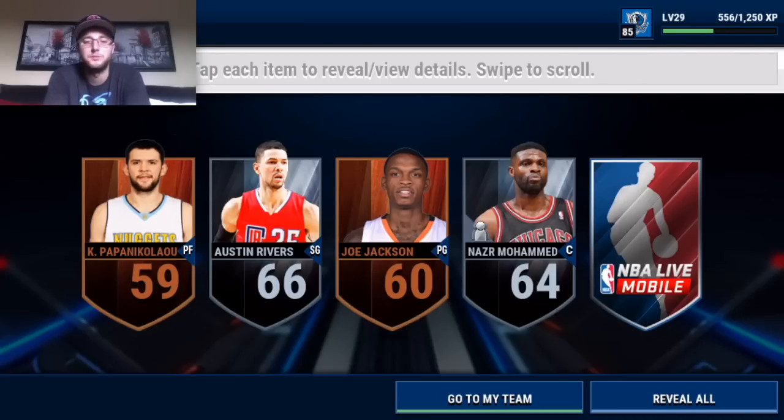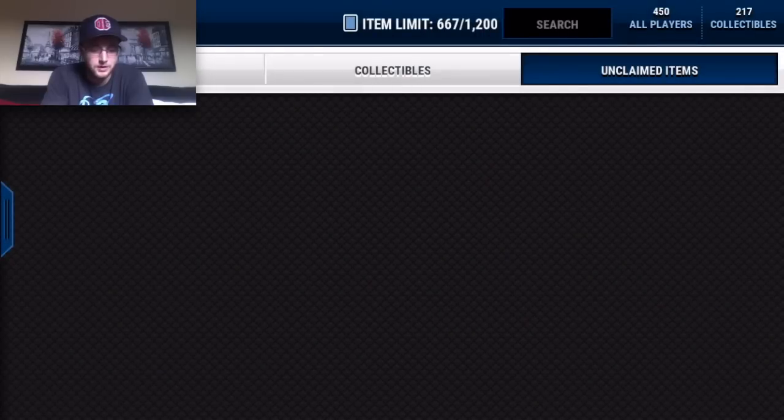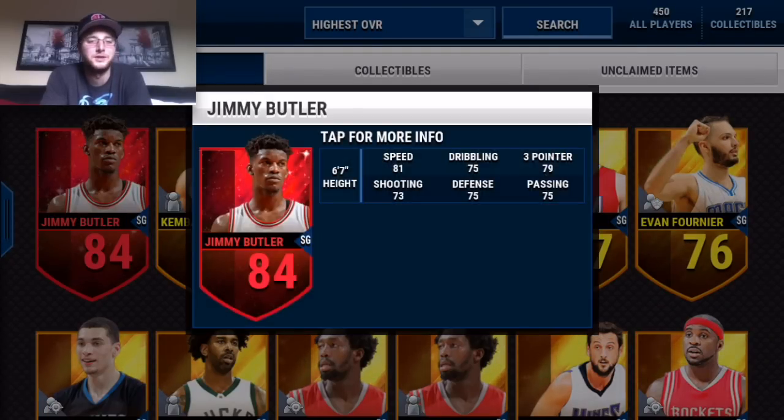We get our last one - who will it be? Will it be higher? Maybe we should do a drum roll... drum roll... alright, we got JJ Redick! Our last one, 77 overall. So our big pull there is the Jimmy Butler card, which is awesome - really like having him on the team. Hopefully he gets to stay.